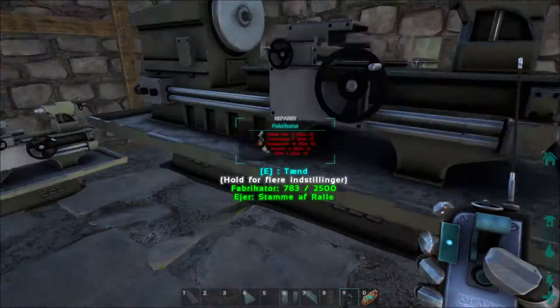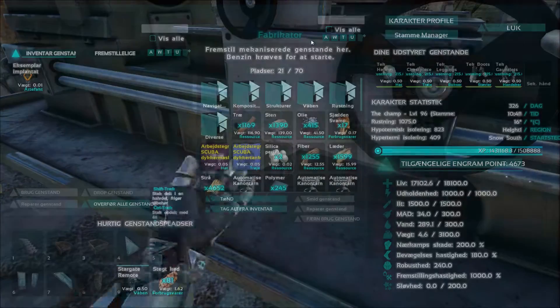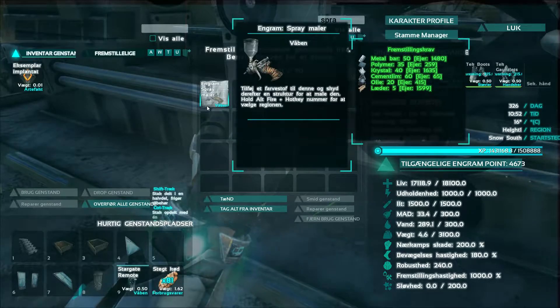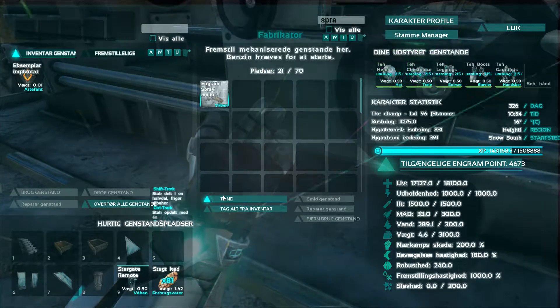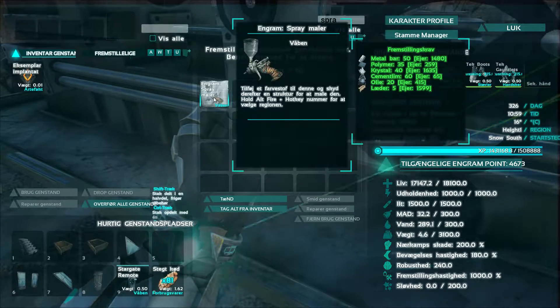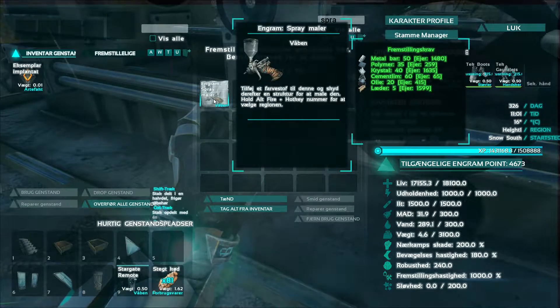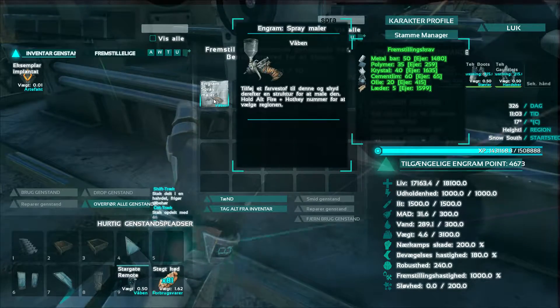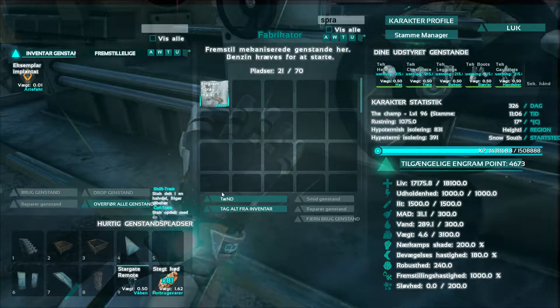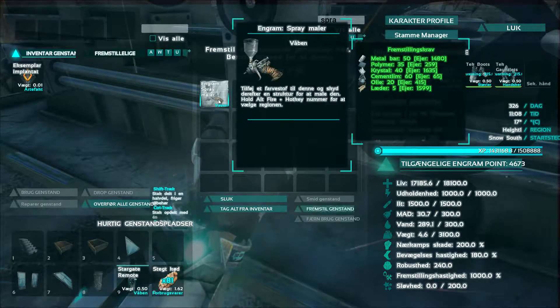Find it - it's in Danish but that's just how I go. This is the spray painter. I need 50 metal bars or ingots, and polymer, crystal, paste, oil, and leather. I'm just gonna turn this on and craft it.